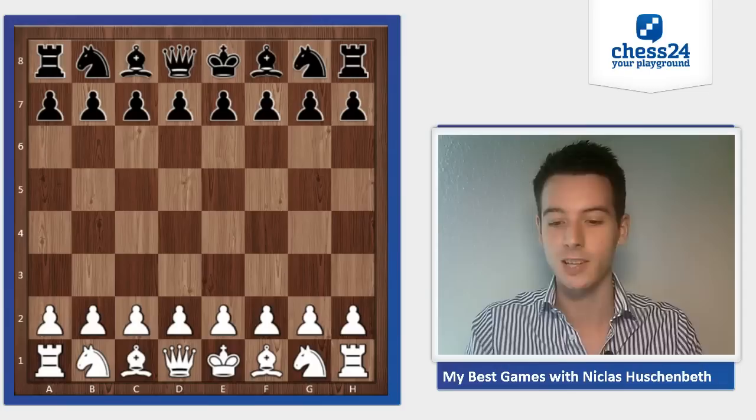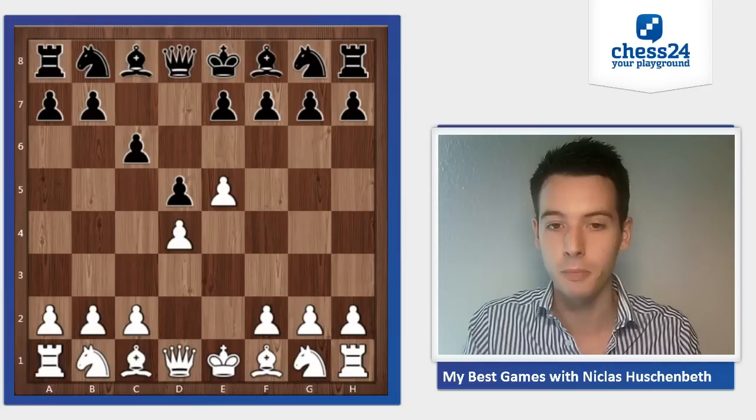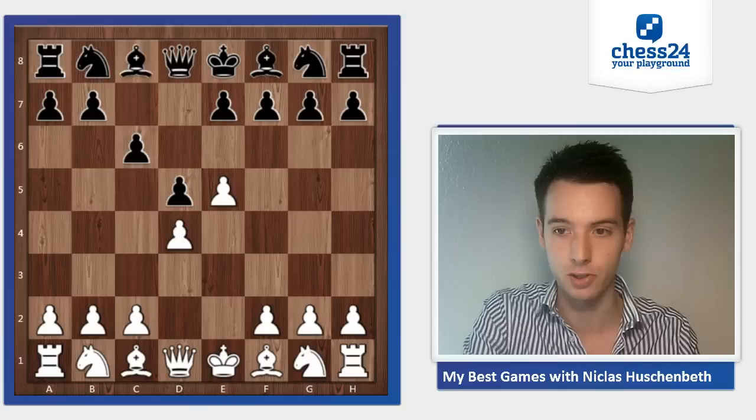I was white and started, as always, with e4. After c6, we see the Caro-Kann here, and I played the advanced variation, where white has a long-term space advantage. On the other hand, the positions are very complex strategically, and just a lot is going on — very deep positions.